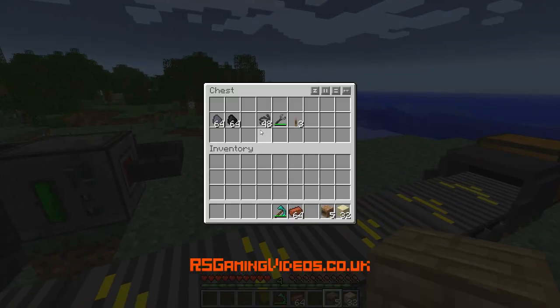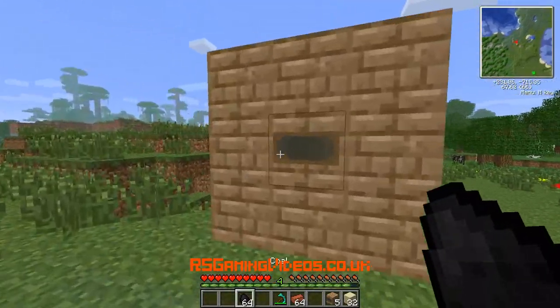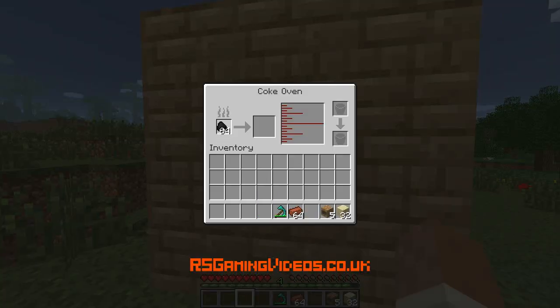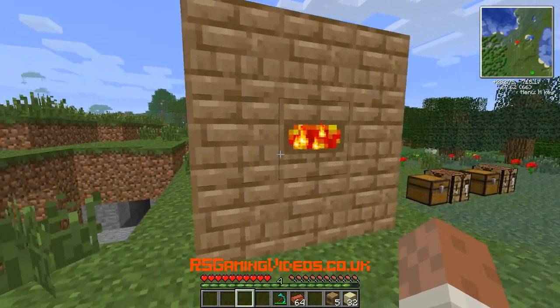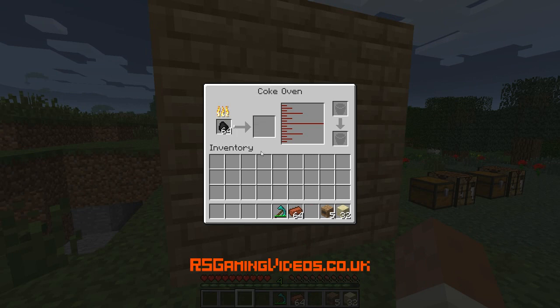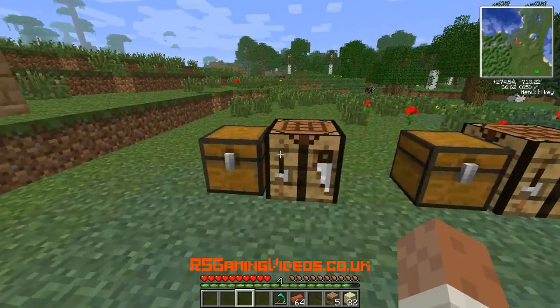This is usually used in Railcraft. It's a good way of getting creosote oil and coke for making rails. I'm going to put my coal in there and it's going to work its way up this bar — it takes quite a while. There's a nice animation. It's going to take a while — you can see it's working. But while that's going, I'm going to make some blast furnace bricks.